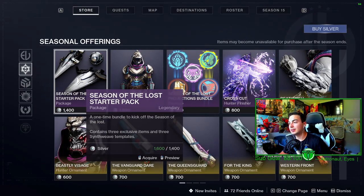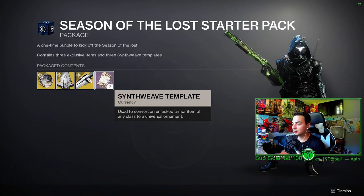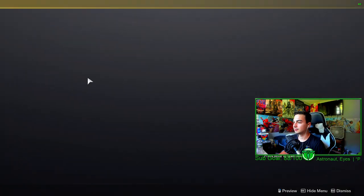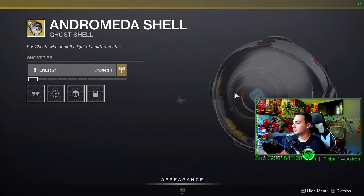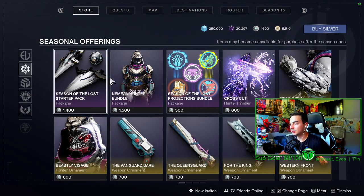For the seasonal store we have a ton. We have the starter set which comes with three finisher templates, a vehicle, a ship, and a ghost shell. If you want to get that, it's 1400 silver.